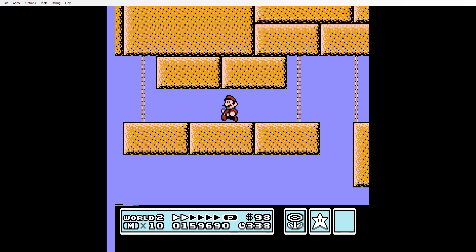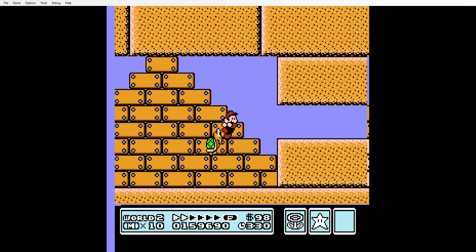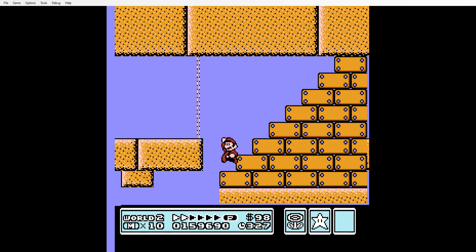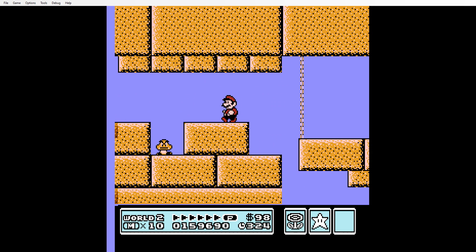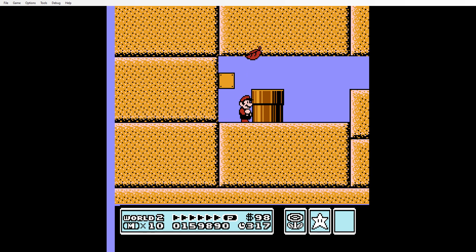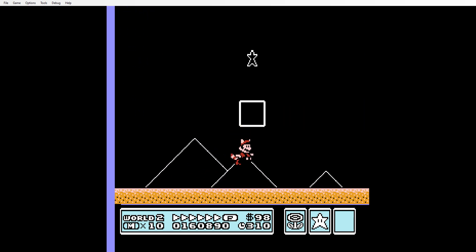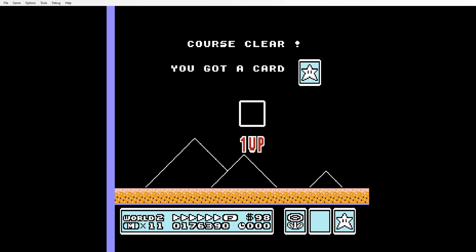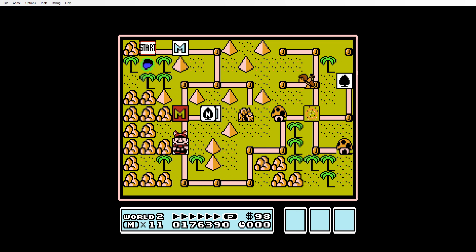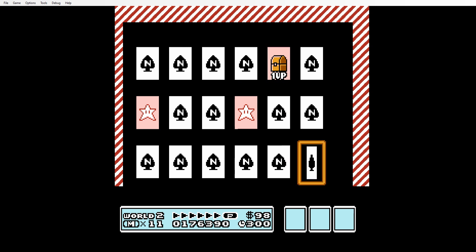That's a pretty tight space. Oh, it's a pyramid! Pyramid! Oh my. Finally, one of these raccoon suits. Even though raccoons can't fly, I don't really understand why that suit exists, because the tanuki suit is something else. I don't know how people call this the tanuki suit, but it's not - it's not even the tanuki suit.